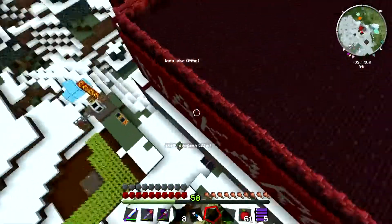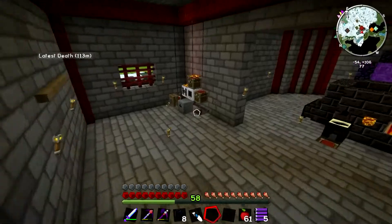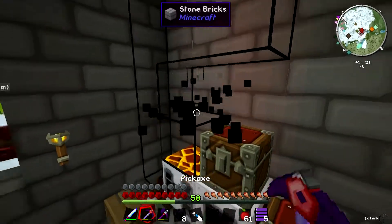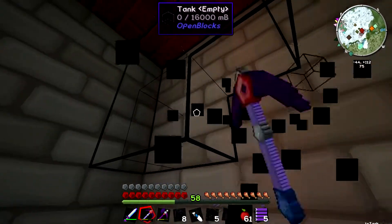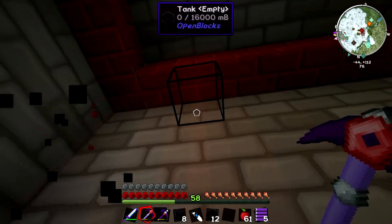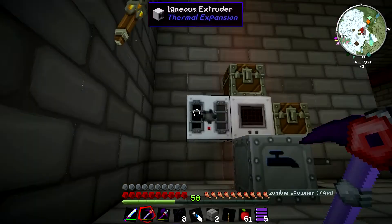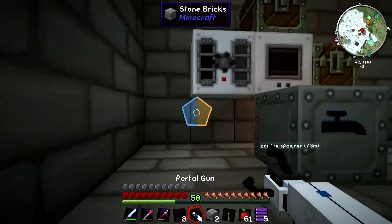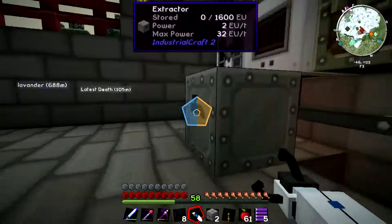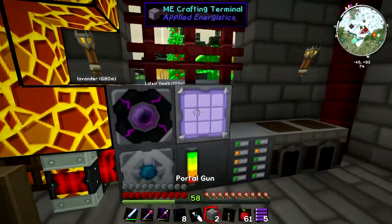The reason why we got all those blaze rods is for ender tanks basically. Once we have all those ender tanks, we're not going to have to have all these tanks of lava everywhere. We can just have one ender tank in that area and it will power the generator. We also won't need these redstone engines or anything. All we have to do is plunk an ender tank right there, put a lava generator right there, and everything will just be powered instantly. So let me just make a couple more ender tanks.